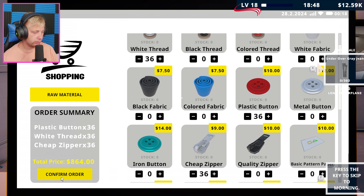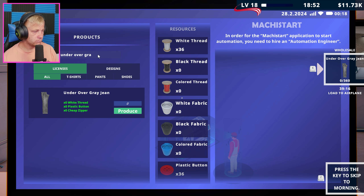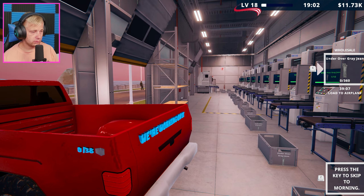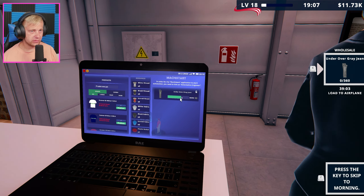There are a few little bugs with the new automated thing - it's showing like you don't have the material when you actually do, and saying you can't produce when you can. But I'm sure that'll get taken care of by the devs. Let's see - licenses, let's unlock even more. There's a new wholesale order that's going to fetch us... 64? Yeah, that is the most by a little bit - we're definitely doing this one. Under over gray, 36 boxes needed.